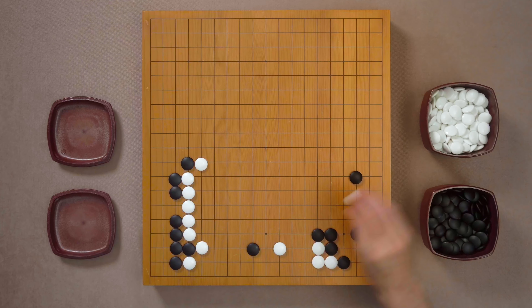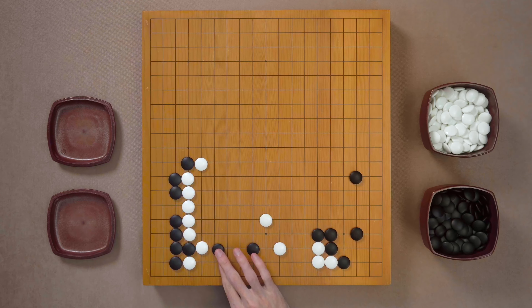And it means that this is finally the time when you can start attaching everywhere. You look for weaknesses, attach, and that gives you enough momentum to live or escape. Take a look at this example here. White has this area at the bottom of the board, and it might look very dangerous to invade here very deep. And yet, there are some weaknesses right there.